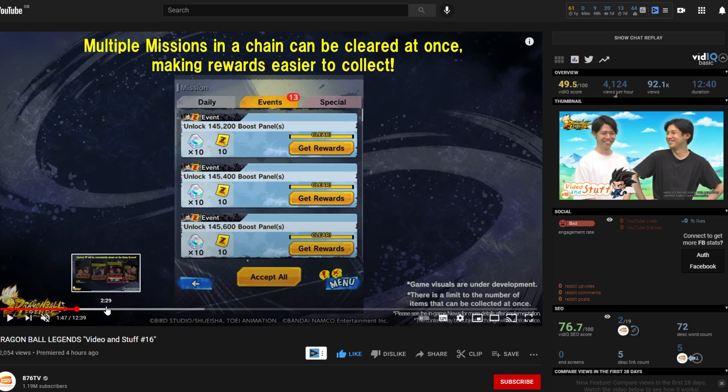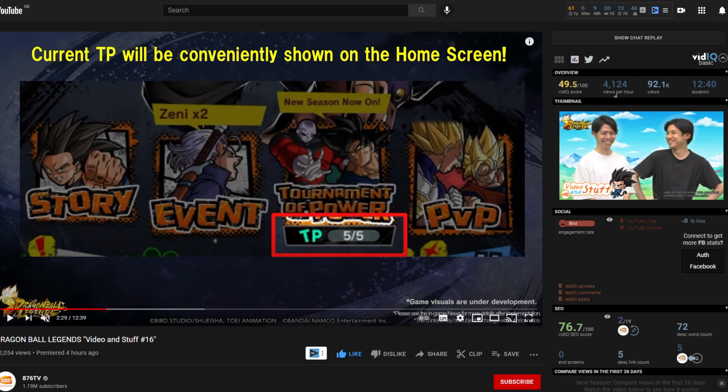Next on the list is the tournament point display, which has been implemented in future updates. Previously, to see how many tournament points you had, you'd have to go into the mode itself. Now, every time you log into Legends, you'll be able to see how many tournament points you have right away and decide how you want to spend them.